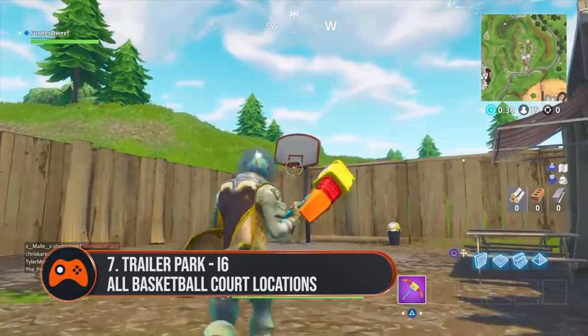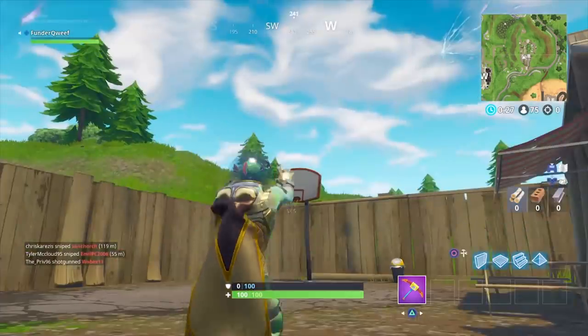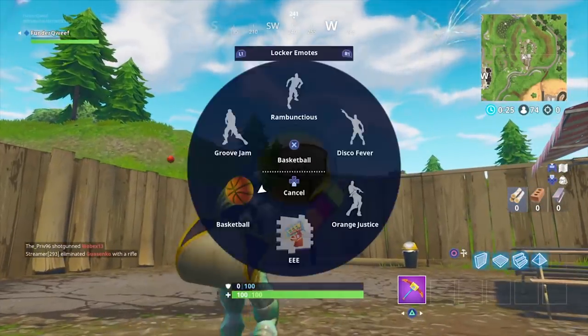The trailer park. The trailer park to the east of Retail Row has a single basketball hoop by the fences in the southwestern corner.